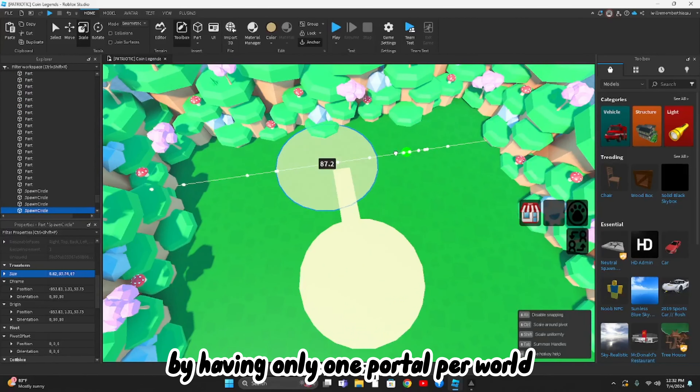I then did something new by having only one portal per world. This way the player would have to go to each world to access the next one. I then used a plugin called Launch Archimedes to add paths around the map that no other Roblox game has.